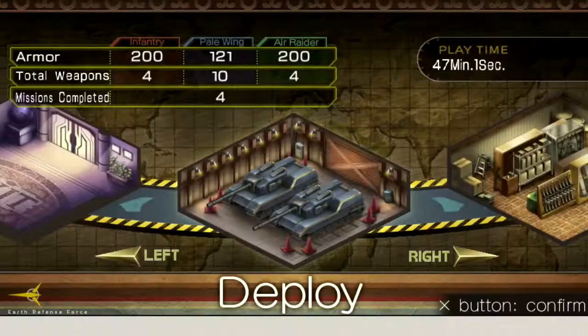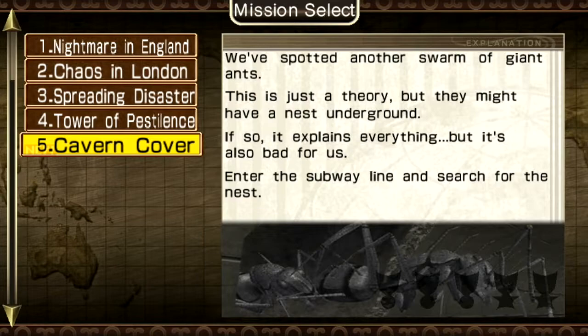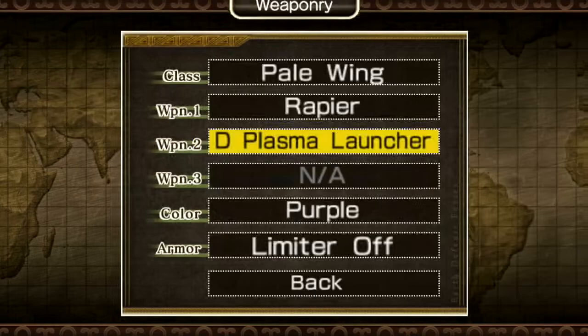We spotted another swarm of giant ants. This is just a theory, but they might have a nest underground - if so, it explains everything, but it's also bad for us. Enter the subway line and search for the nest. Alright, let's take the old plasma launcher, because explosions in small caverns is always good. And Rapier - I think I had to take Rapier. Let's go with hard.